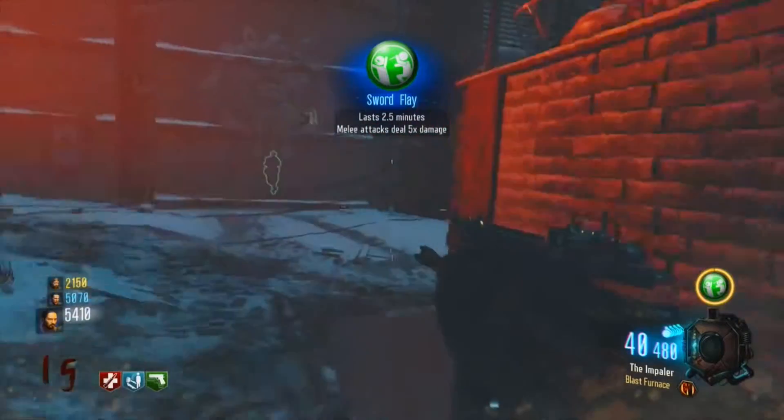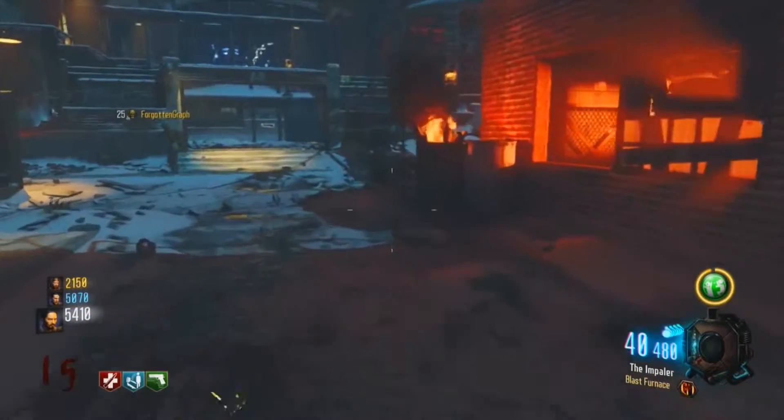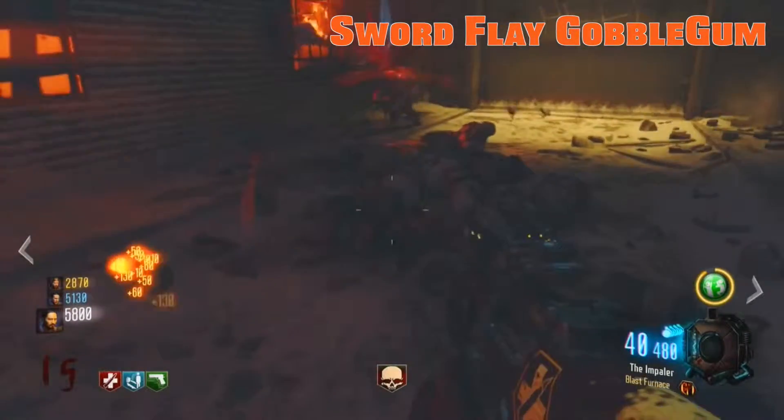You already know that melee is the move to conserve ammo in zombies in Black Ops 3. But have you used the Gobble Gum dedicated to slashing the dead? Here's how to make the most of your buffed melee attacks with the Sword Flay Gobble Gum.